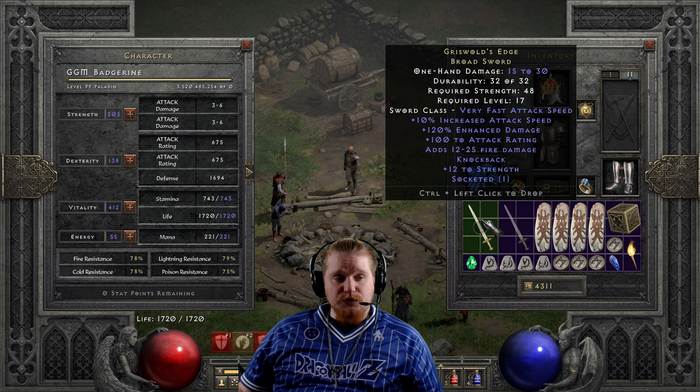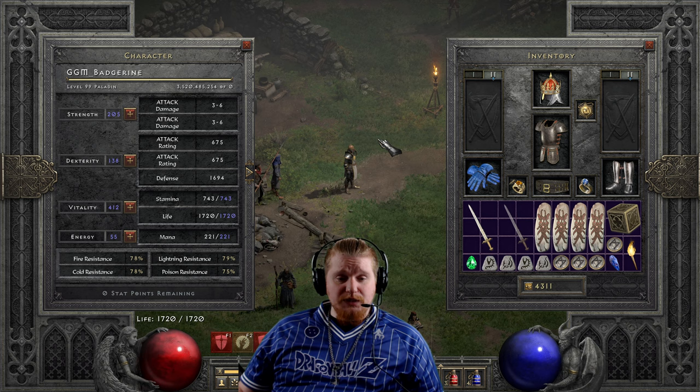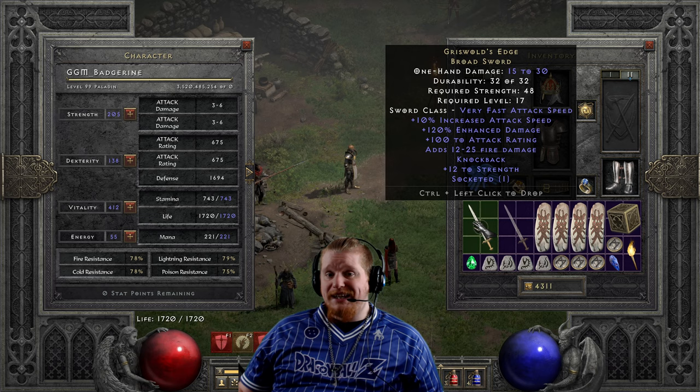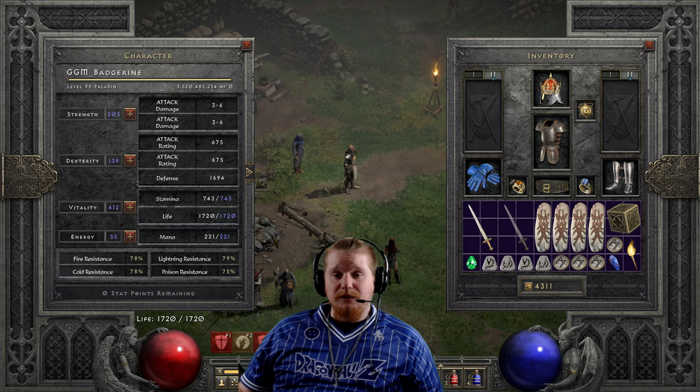It didn't make the worst list mainly because it does have some niche uses. I go through the process of looking to see if an item has any niche uses before labeling it worst. What I came up with is that Griswold's Edge did have some relatively niche uses, specifically for characters that already have knockback effects. Knockback is a bad thing for melee characters, but there are some melee characters where it can be useful.